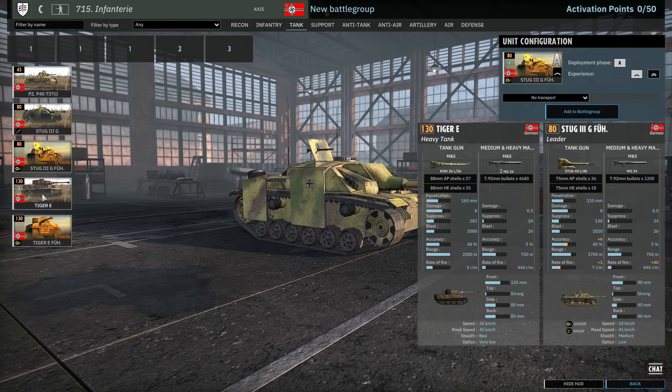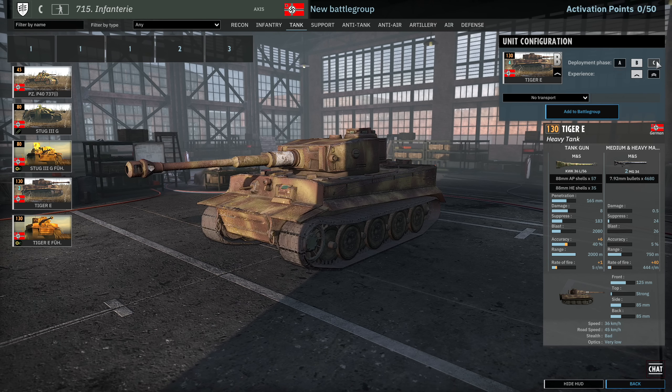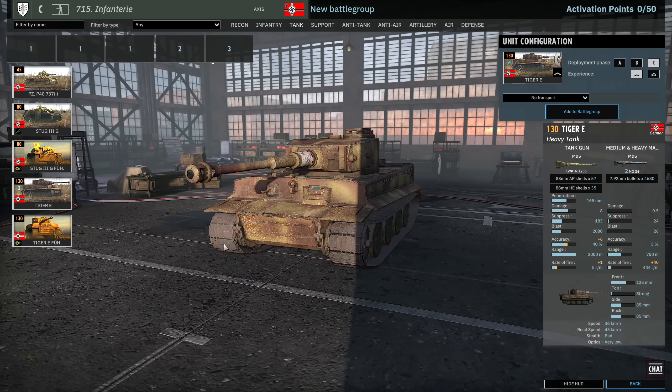Then the leader Stug variant — 2 available in A. Then we have the Tiger E: 2 available in A, 4 in B and 6 in C. You're forced to bring these in at 1 VET, which removes a little availability. But it's the classic AT8 with 165mm of penetration and 125mm of frontal armour. It can deal with anything up to a T-34/85 pretty well. T-34/85s will start to have a chance of penetrating, and anything beyond that will definitely do the job. The standard Tiger and the leader Tiger are both available in A.